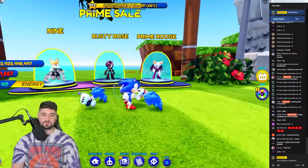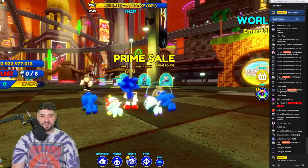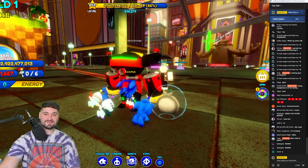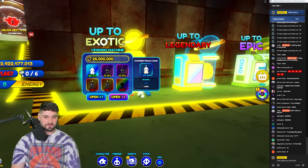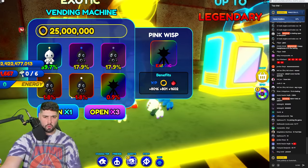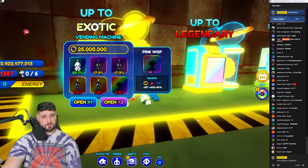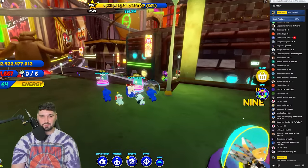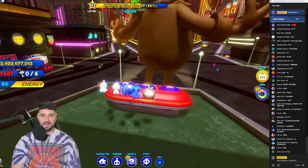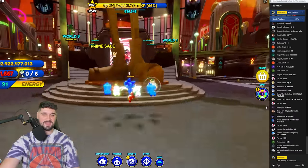Prime Sal, Rusty Nine, and Prime Rouge are currently on sale. I'm a little nervous because we haven't got new content in a while - and we are in New York City! Oh it's looking crazy. We have a new wisp in here - it gives 8,000 XP, this might be the new best pet in the game. There's also the business chow over here. We are officially in New York City!